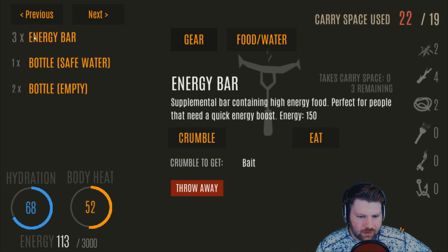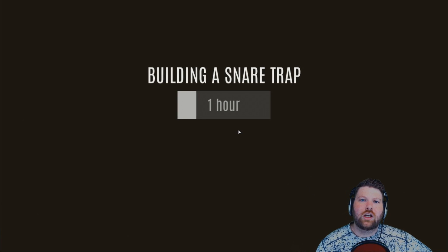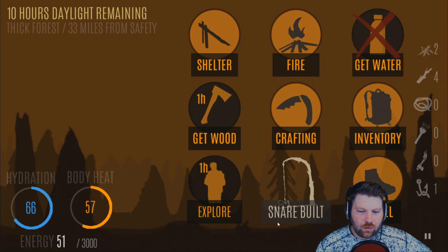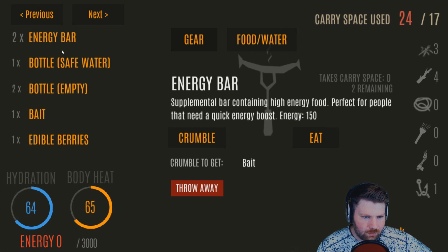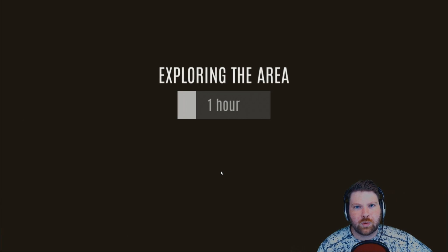We currently have two rope, zero bait. Go to the energy bars and crumble those into bait, then build a snare trap. We're 33 miles to safety, which is fine. We have 50 energy, so let's explore and see what we can get in this area. We got edible berries and tinder — great. Get the edible berries for 50 more energy, then go exploring again.